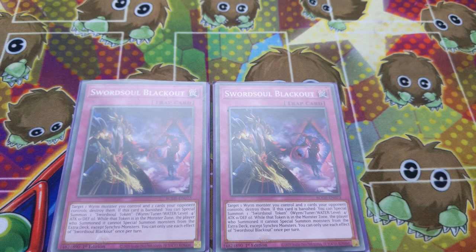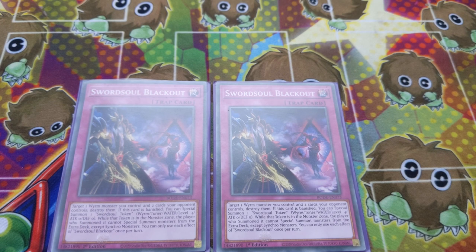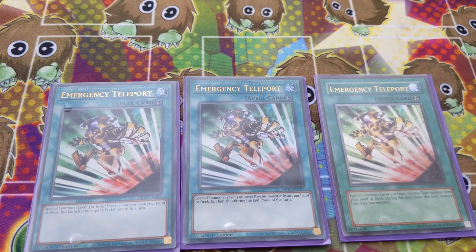Sword Soul Blackout — this is the last Sword Soul trap in Virtual Soul. I found that having two of this card is just right — two is the best number. Having more than two tends to lead to bricking. Emergency Teleport at three — being at three it's just a staple. It's mandatory. If you are playing any kind of Virtual World mashup, you're going to have Emergency Teleport at three.